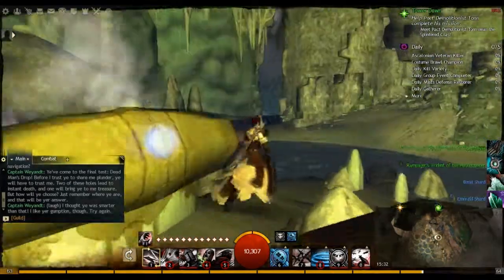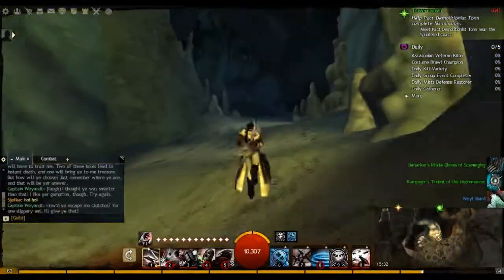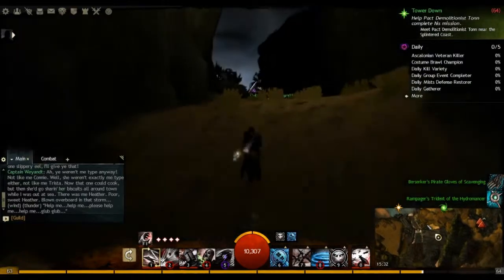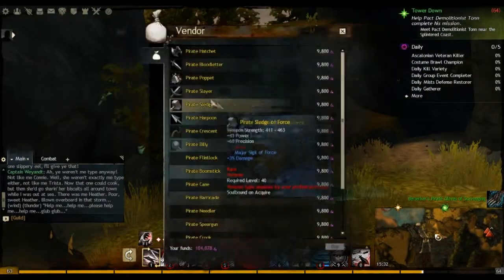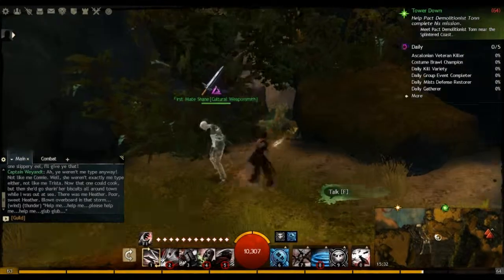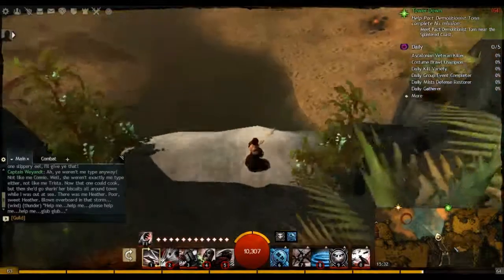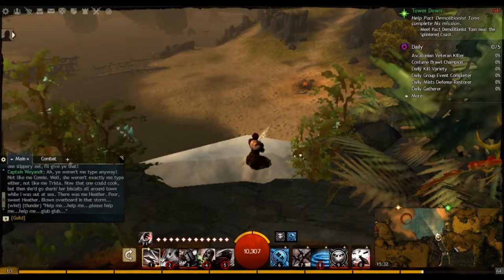Now, to get out of here you just need to go through here, up here, keep going. And you'll also see a cultural weapons vendor where you can buy pirate weapons for level 40 with karma. So this was it — I hope you enjoyed the video. I hope you know how to do this now. I guess I'll see you later. Bye.